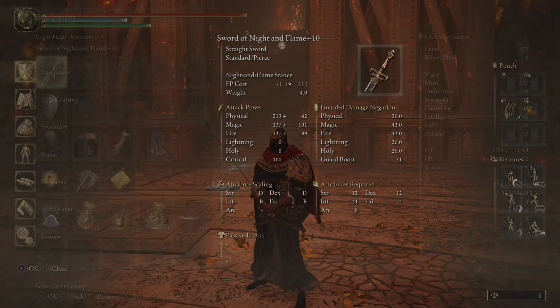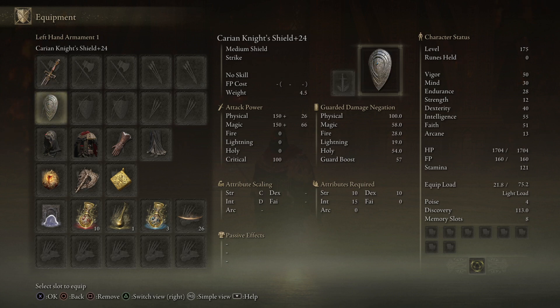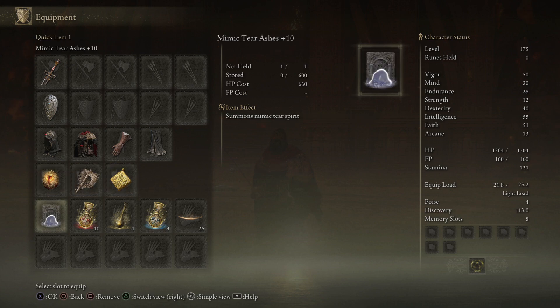The gear I'm using is Sword of Night and Flame plus 10, Carrion Night Shield plus 24, Full Sanguine Noble Set, America's Sword Seal, Axe Talisman, Stargazer Heirloom, and Mimic plus 10.